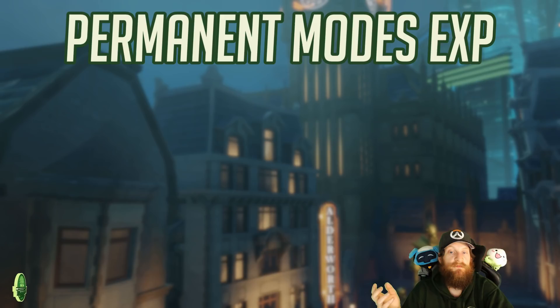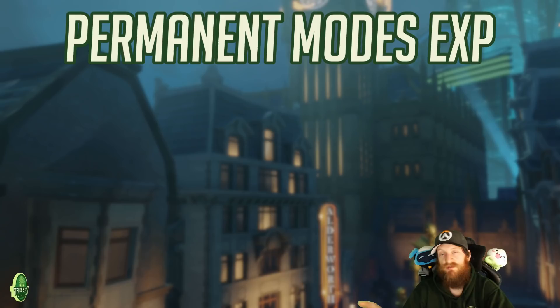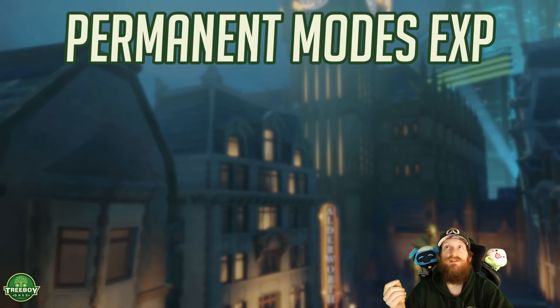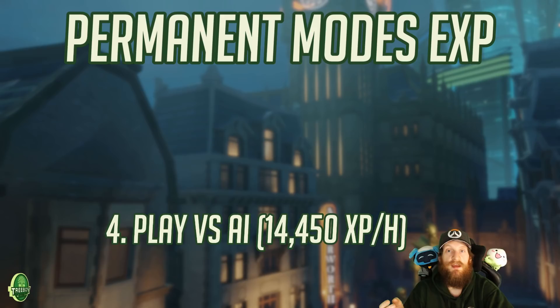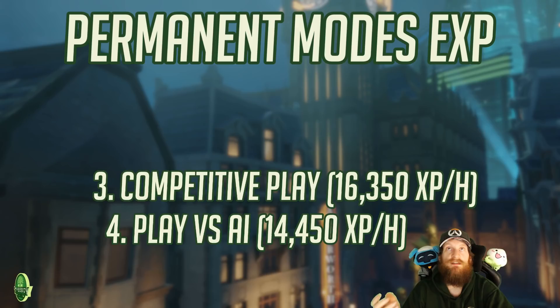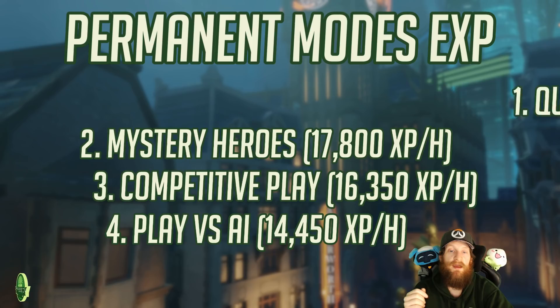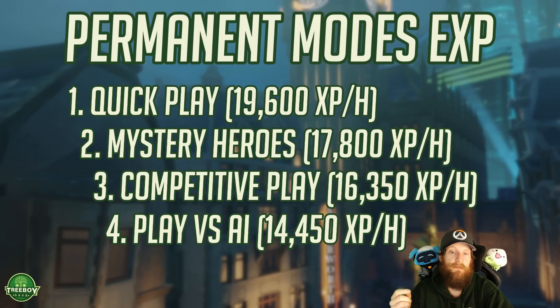Of the permanent modes, which is the best? The XP values shown are at 8 matches per hour, under ideal circumstances, with a 50% win rate — meaning all obtainable bonuses are factored in. In fourth place is Play vs. AI at 14,450 XP per hour. Coming in at third place is competitive play with 16,350 XP per hour. In second place is mystery heroes with 17,800 XP per hour. And at the top of the pack, quick play with 19,600 XP per hour.